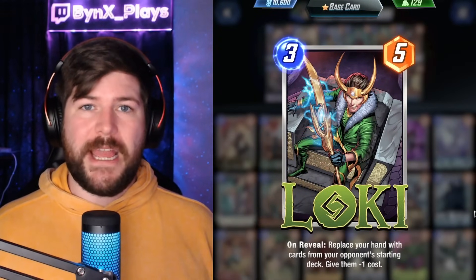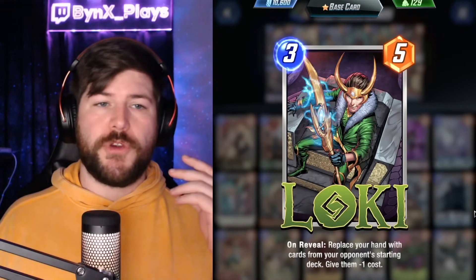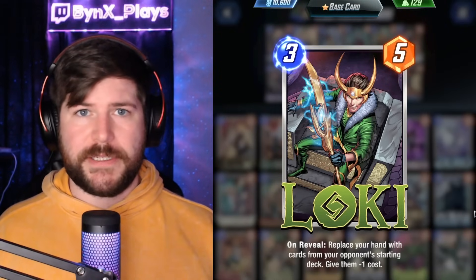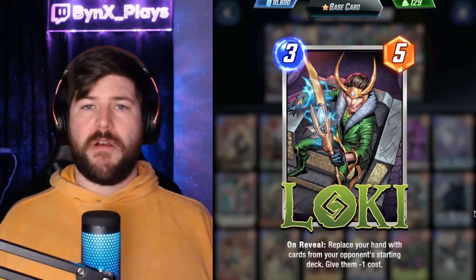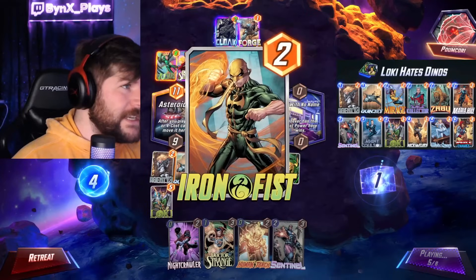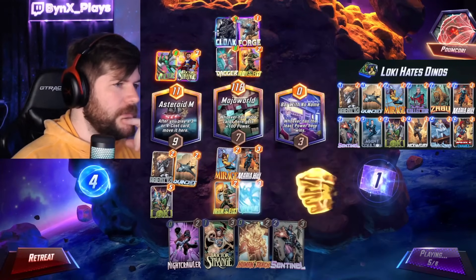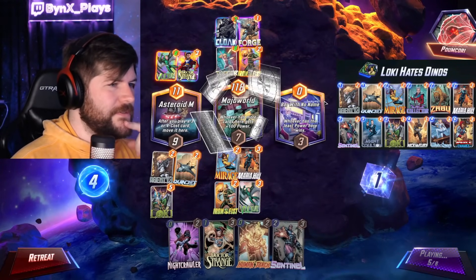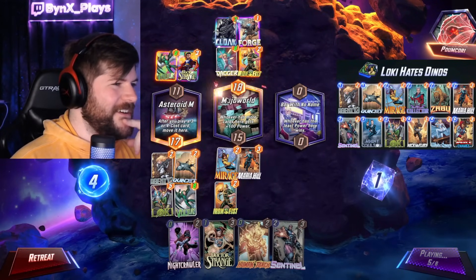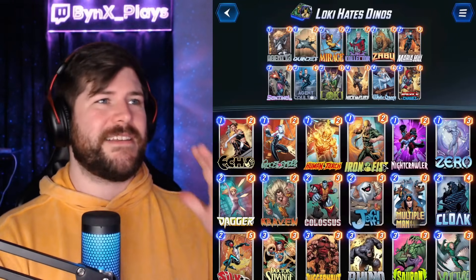Loki himself is a three energy five power that says on reveal: replace your hand with cards from your opponent's starting deck and give them minus one cost. So we're going to be able to get cards that our opponent has in their deck, which are generally going to be pretty good. The cards that we get are also going to have synergy with each other — if we collect five or six cards and they have synergy in their deck, often that synergy is going to line up.